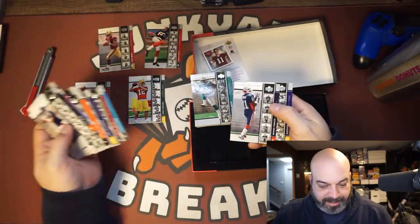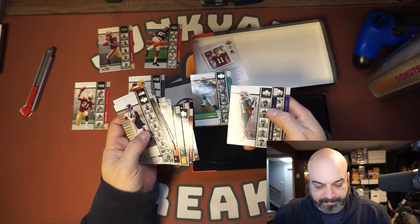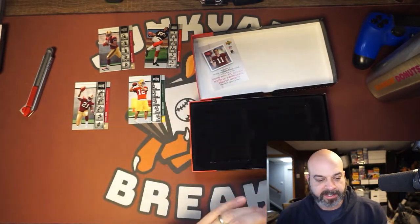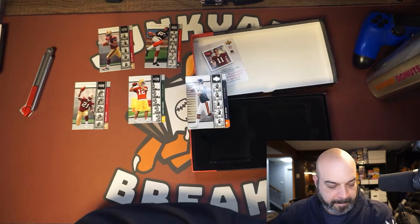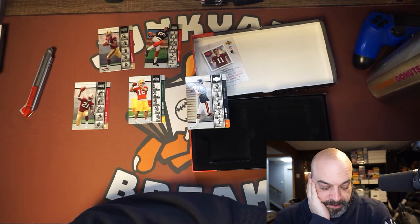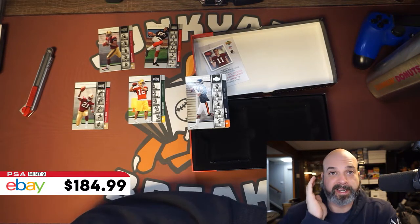So I guess that gold Roscoe Parrish is my insert. That's a bummer. Each of these boxes was a little less than $100 — like $85. I mean, you get these graded. I don't know what that Aaron Rodgers goes for, but that's going to be a long play I think.